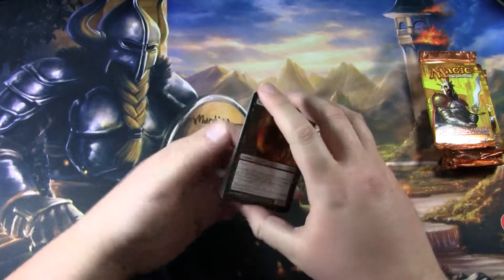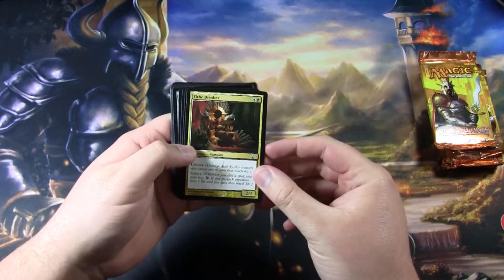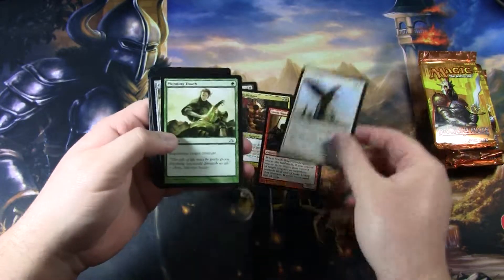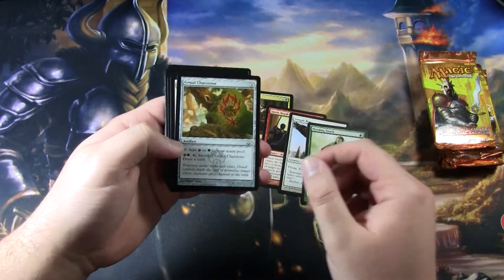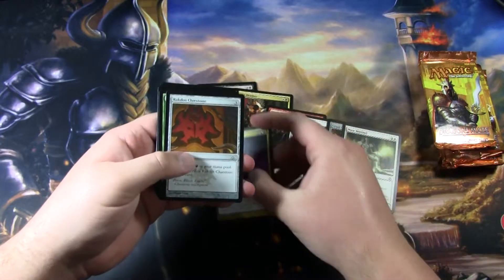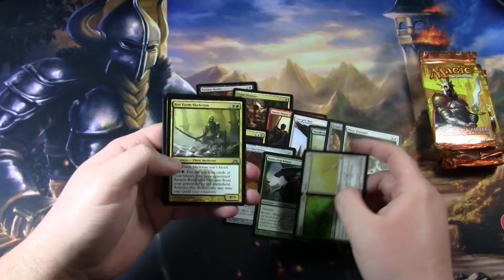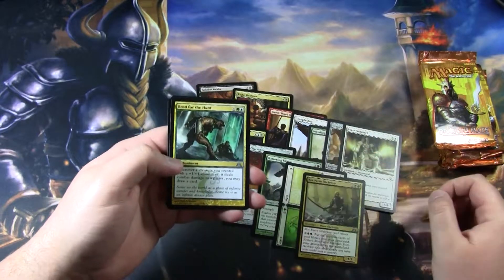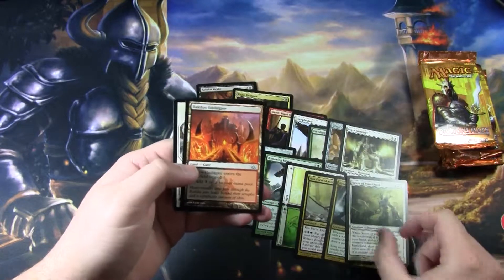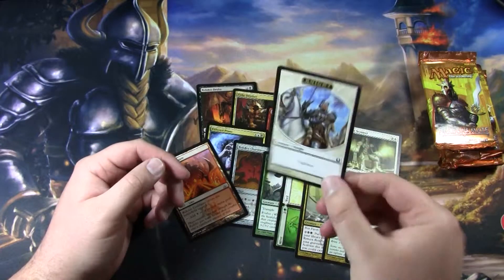First pack: we have Rakdos Drake, Tithe Drinker, Smelt Ward Gatekeepers, Steeple Rock, Mending Touch, Gruul Cluestone, Maze Sentinel, Pilfered Plans, Rakdos Cluestone, Battering Crassus, Alive and Well, Rot Farm Skeleton, Bread for the Hunt, and Scion of Vitu-Ghazi is the first rare. For our land, all the lands in Dragon's Maze are the Guildgates. And we get a token — a knight.